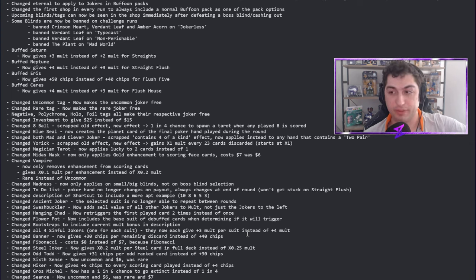Banner now gives plus 30 instead of plus 40 chips per remaining discard. I love this change — Banner was especially too powerful on something like the Plasma Deck. You could basically cruise through the first four or five antes with Banner without even discarding. The Plasma Deck existing makes this change even more necessary. Fibonacci now costs eight dollars instead of seven — a little nod to the actual Fibonacci sequence, and the card was already pretty powerful.